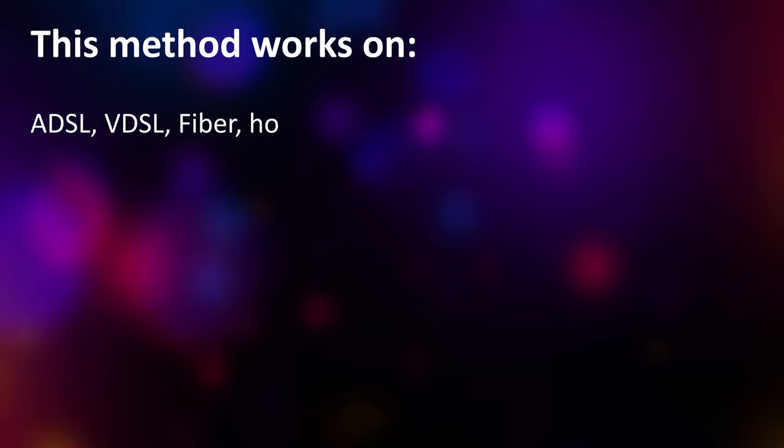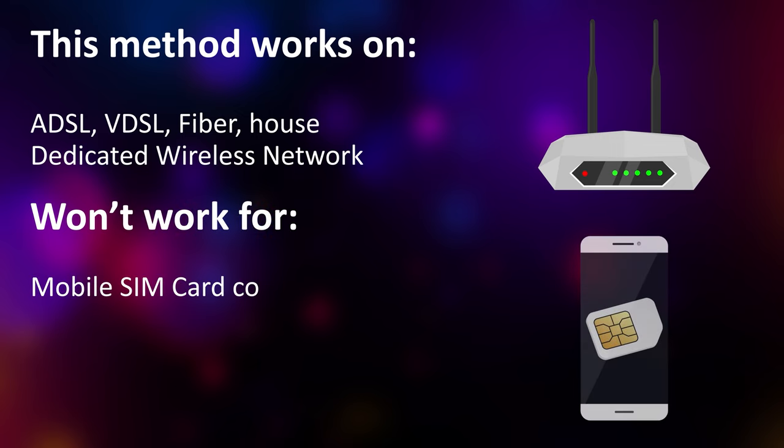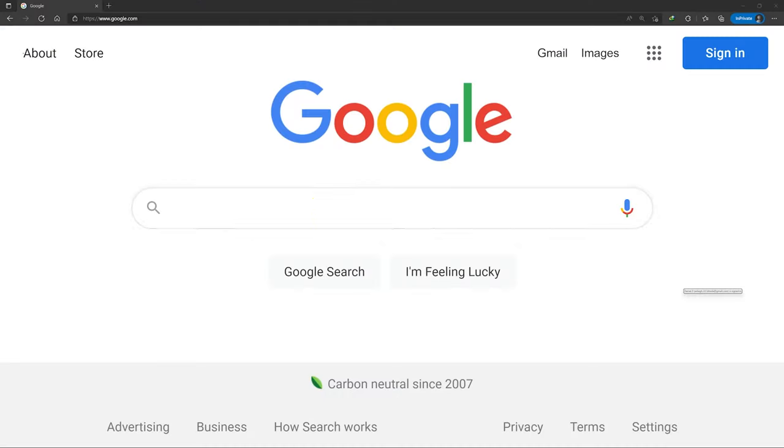The first thing you have to know is that this method only works on a home connection like ADSL, VDSL, fiber, or dedicated wireless connection. You can't open the NAT type on a SIM card mobile connection, but there are other ways for that — check the linked video for that. Links are also in the comments.